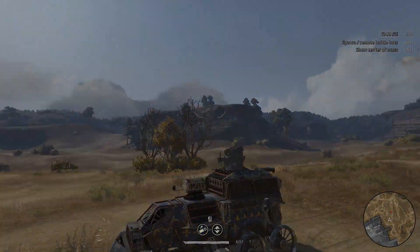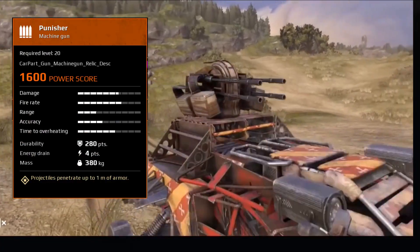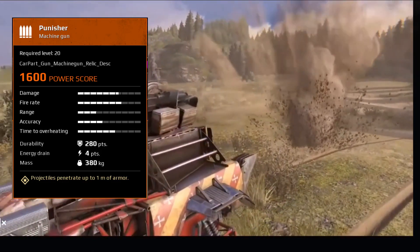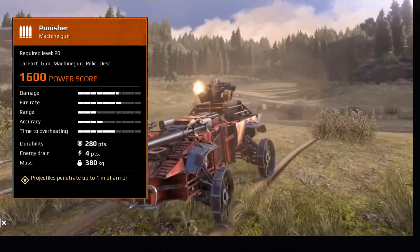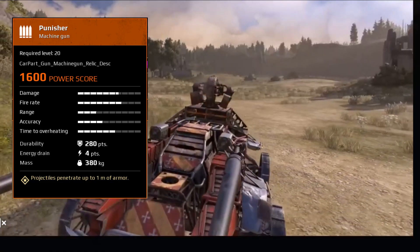So we'll have to wait a little bit more to find out how useful the Oculus is going to be. It's going to be a blue or a rare. There was no vehicle on Exhibition with the Punisher, but I was able to pull the stats up off the market. You can see there at 280 points of durability, 4 points of energy — it's going to do decent damage, solid fire rate, accuracy okay, and it's going to be a little while before it overheats. So that's the best I could do pulling that off market.